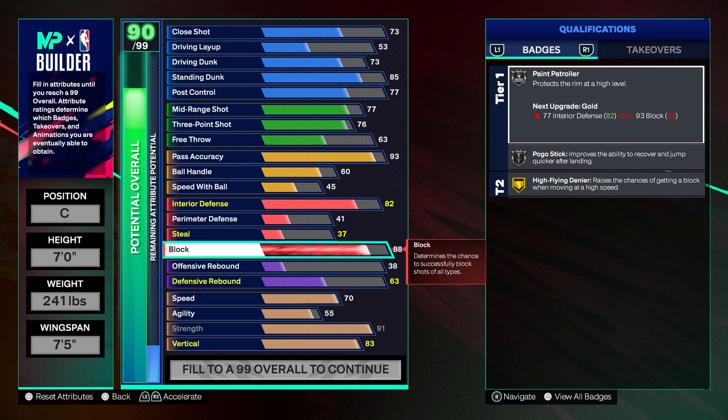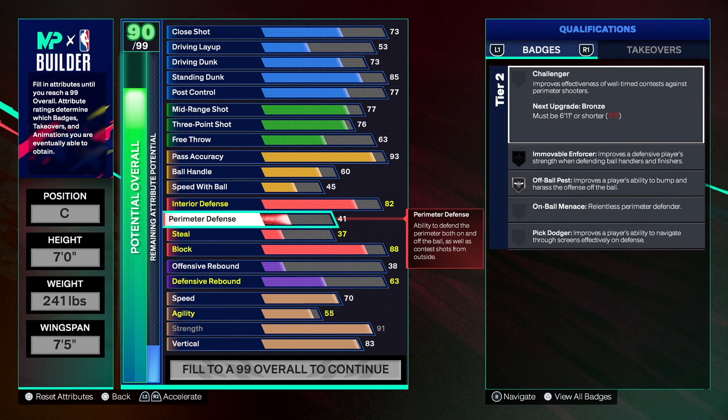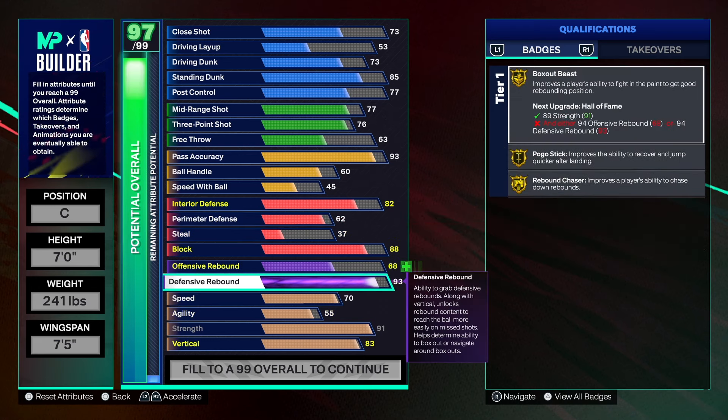You can take shot blocking higher if you want — not saying you need it, but if you need more shot blocking, take it up. Same with shooting or anything else — this is just a blueprint. Take up what you don't like and leave what you do like the same. For perimeter defense, I have a seven-foot center with 62 perimeter defense and it does help me out quite a bit. It's not a must-have but it's definitely a plus if you've got it.